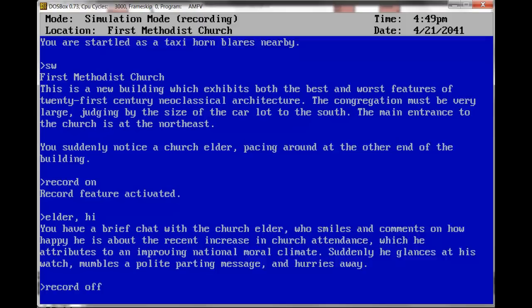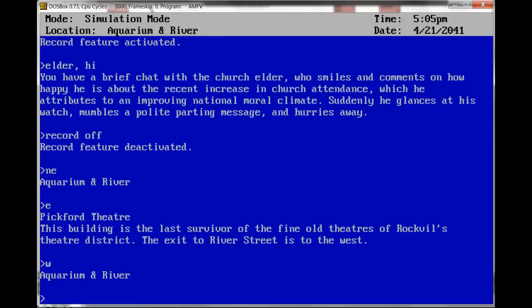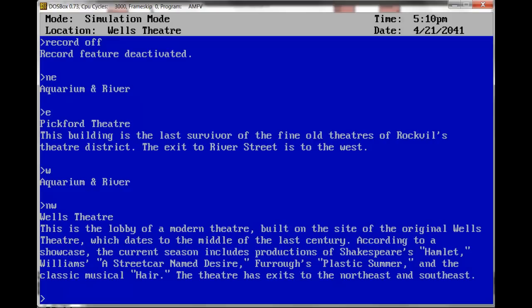Northeast — Aquarium and River, east — Pickford Theater. This building is the last survivor of the fine old theaters of Rockville's Theater District. Let's go west, then northwest — Wells Theater. This is the lobby of a modern theater built on the site of the original Wells Theater, which dates to the middle of the last century. According to a showcase, the current season includes productions of Shakespeare's Hamlet, Williams' A Streetcar Named Desire, Faroe's Plastic Summer, and the classic musical Hair.